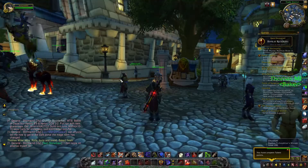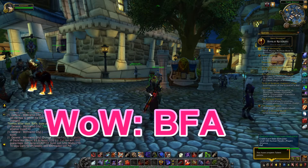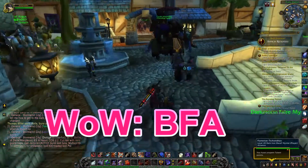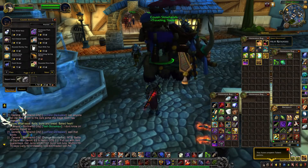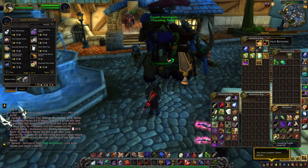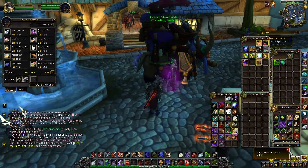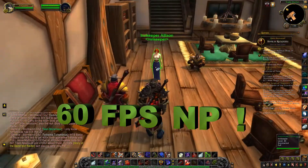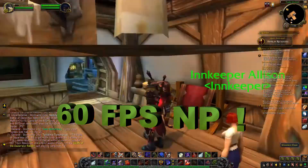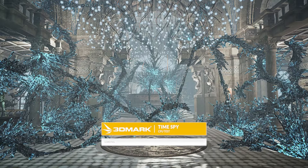I can't just leave y'all thinking that the 2400G is a weak processor, so I'm going to go ahead and show y'all some World of Warcraft gameplay. This is the current retail version, with the graphics settings almost completely maxed out, off a 256GB hard drive in the Ryzen 5 2400G with a 212 EVO for cooling. If you play World of Warcraft Battle for Azeroth, you already know that Stormwind is one of the more populated areas, and populated areas will lag the hell out of your processor and GPU. However, as you can see here in this video, I'm having no problem whatsoever with frame rate. The 2400G is a great processor for World of Warcraft, League of Legends, or Counter-Strike GO.